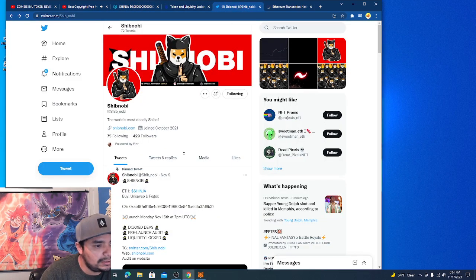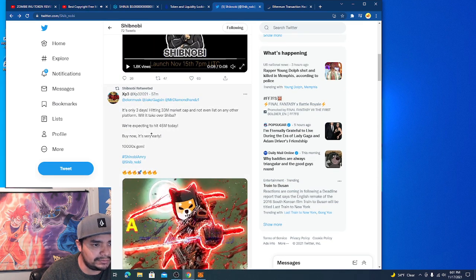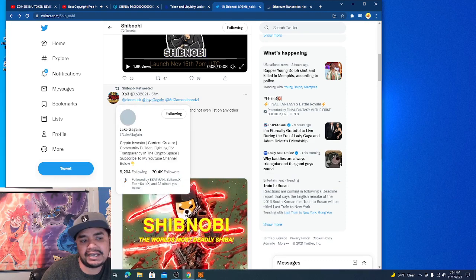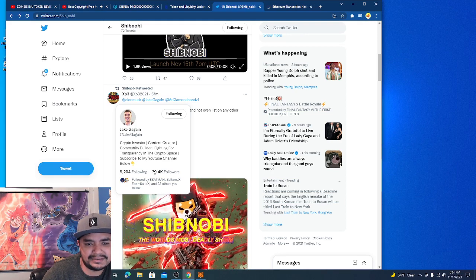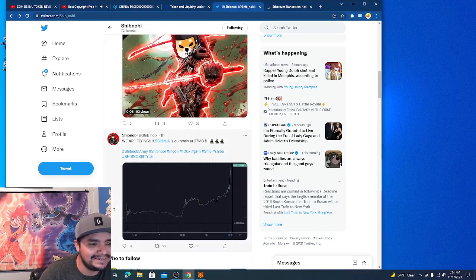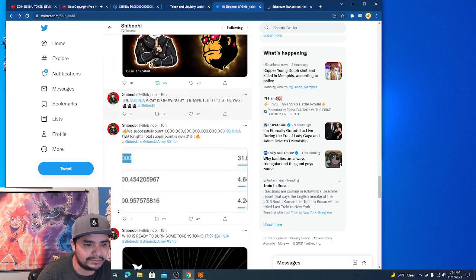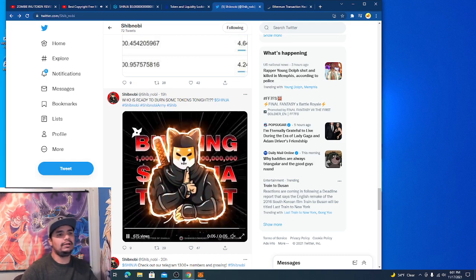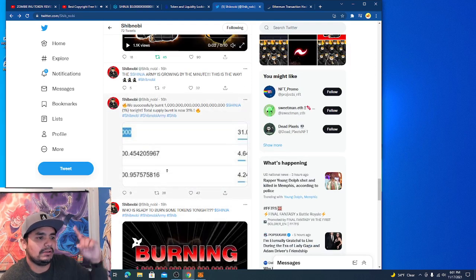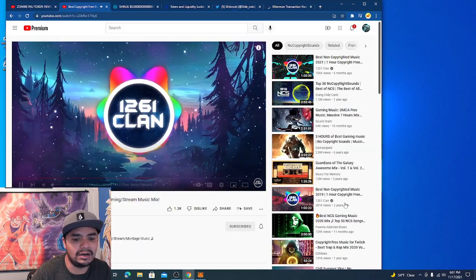They're active on their Twitter — that was 57 minutes ago. They're tagging Jake, saying 'Hey Jake, we are here buddy, come join the fun.' Hopefully he listens and promotes this coin. The burning happened 19 hours ago. Anyway guys, this was Pablo Crow — like, share, comment, and subscribe, and we'll see you guys on the next one.